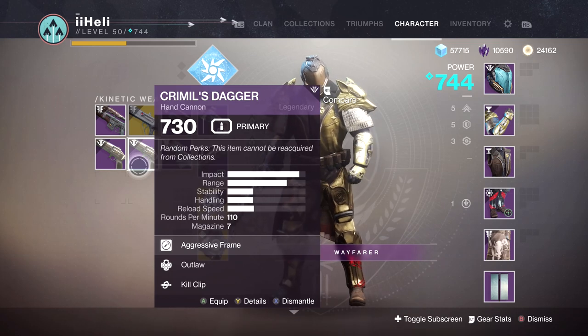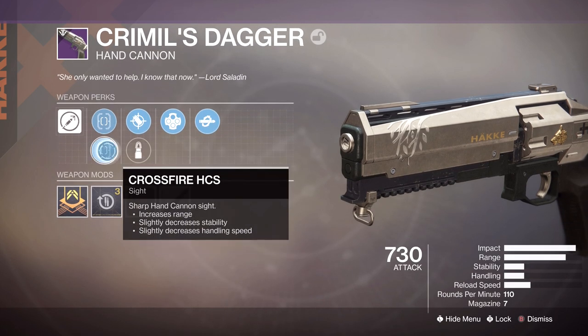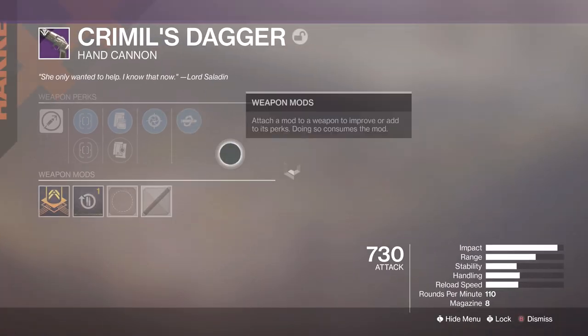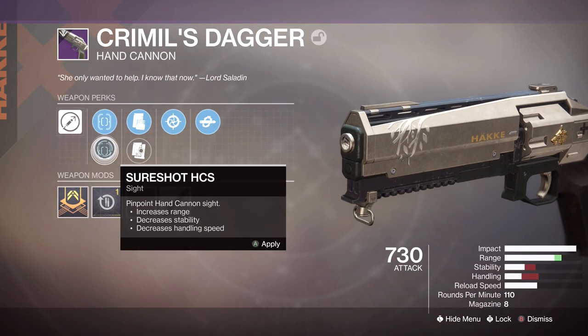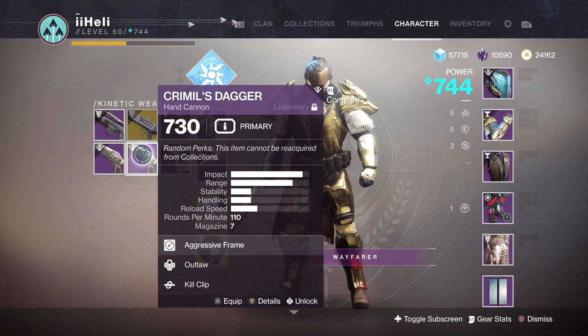Crimal's Dagger — Outlaw, Kill Clip! Not a bad start, and Accurized Rounds. Of the sights we have Crossfire and Truesight. Look at that range and impact alone — this may be the weapon I'll give a try in Crucible. The second one has Snapshot and Kill Clip. These aren't bad rolls at all. Kill Clip, Snapshot, Tactical Mag this time, Alloy Magazine, Fastdraw and Sure Shot. We got Sure Shot — look at that range. I'm a sucker for range, so I'm definitely going to keep this one.